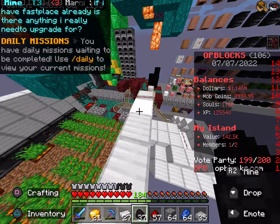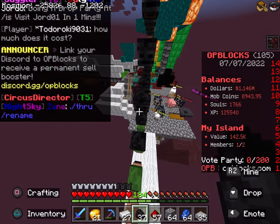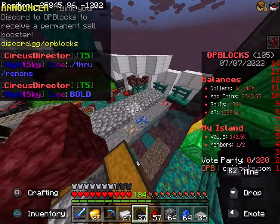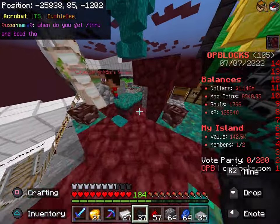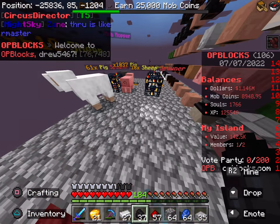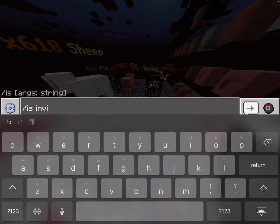If you guys are having trouble with letting your friend join your island — like if you want to have a member on your island — the only commands you will need, and I know commands are annoying, is slash is invite and then the player's username.